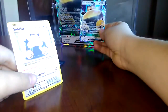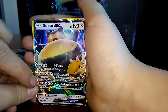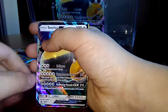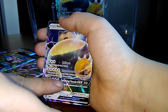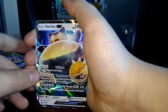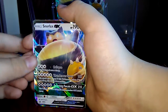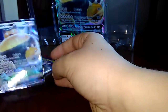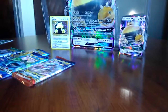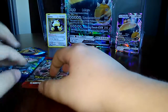We have the normal Snorlax and we have the Snorlax GX. This Pokemon is now asleep. The one above it — Pulverizing Pancake GX, 210 damage. That does not sound pleasant — sounds like he just jumped on you and crushed you.